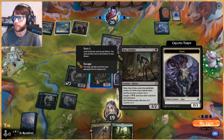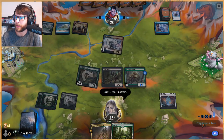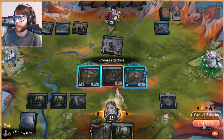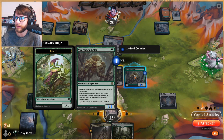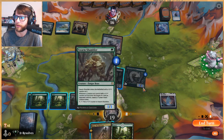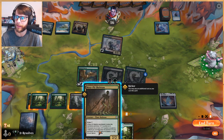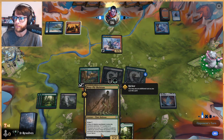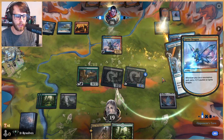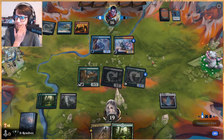I'll go ahead and do that — in that case we don't really want a land, we kind of want something else here. Let's attack with the Swarm Shambler as well, though I'm aware that if we do that we could be opening ourselves up to a Shock. Do we play out the Moss Pit Skeleton without kicker? I don't think so — it plays into the Ozolith a lot better and we're not under a ton of pressure here.